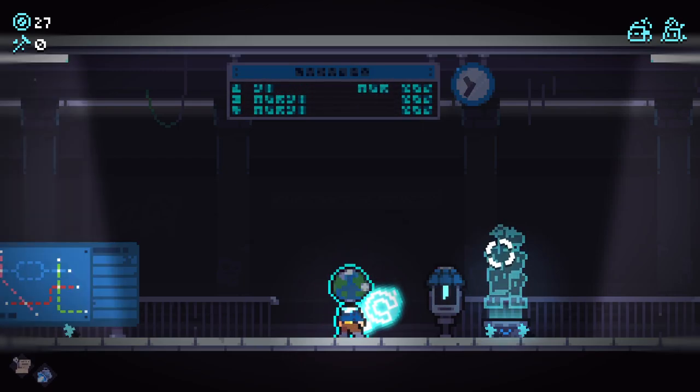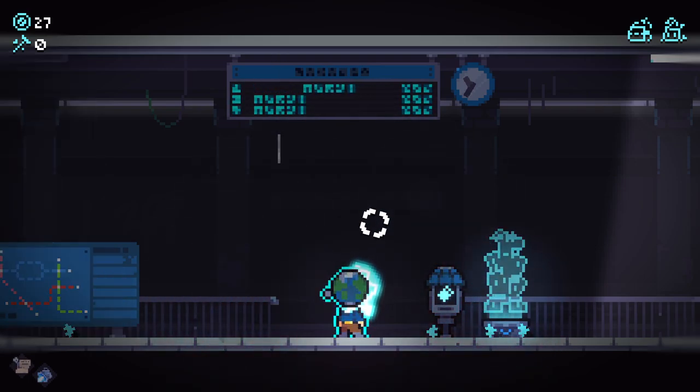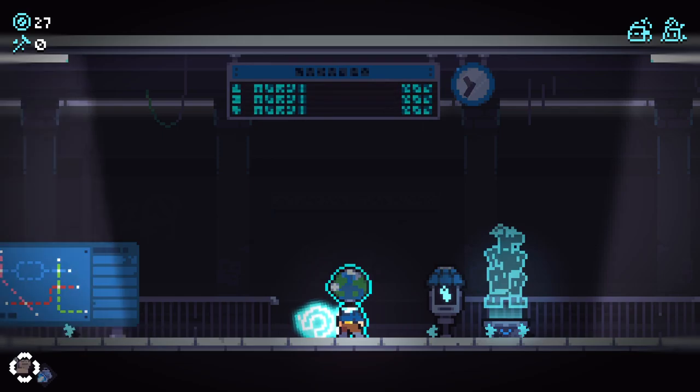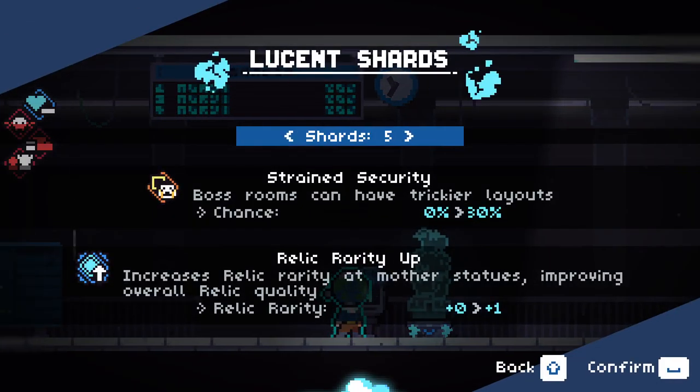Hello everybody and welcome back to Revita 1.0. We are jumping in again with the Orbit Gun, with the Planet Head, and we got the Thruster and the Manuscript — or Faith or something. And we're jumping in for the first time to Shard 5.